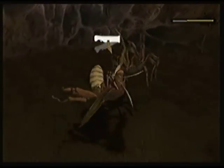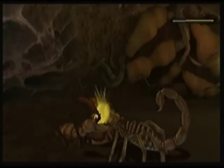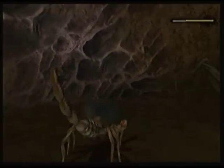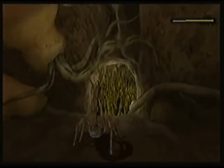We got our new finisher. This is the first finisher that does not kill off the enemy with the stinger. And of course we eat the praying mantis, because we need a new ability called Chop, which lets us cut down those pesky bits of extremely tough grass.